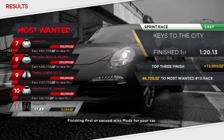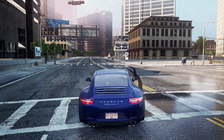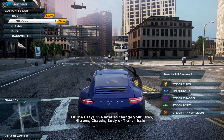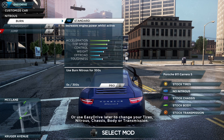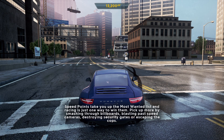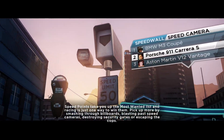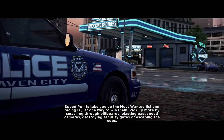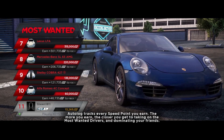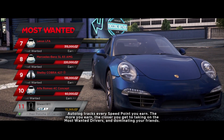Finishing first or second wins mods for your car — fit these immediately for an instant upgrade. Only use Easy Drive later to change your tires, nitrous, chassis, body, or transmission. Speed points take you up the most wanted list, and racing is just one way to win them. Pick up more by smashing through billboards, blasting past speed cameras, destroying security gates, or escaping the cops. Autolog tracks every speed point you earn — the more you earn, the closer you get to taking on the most wanted drivers and dominating your friends.